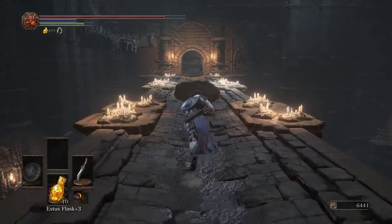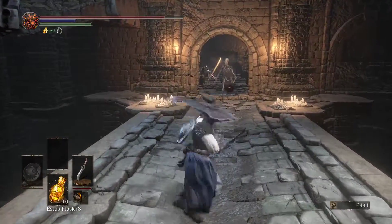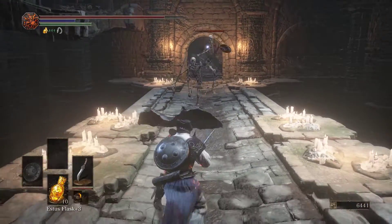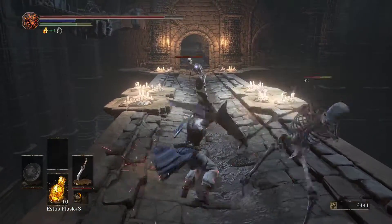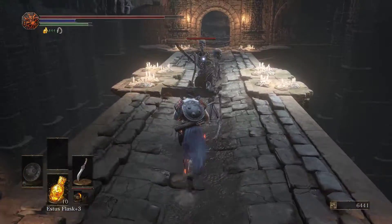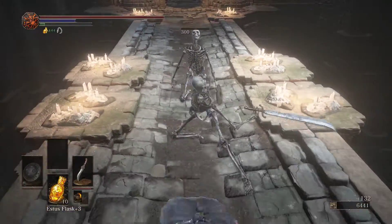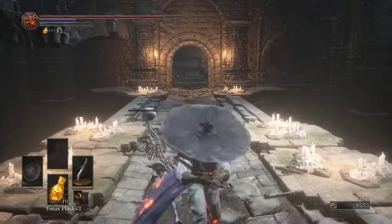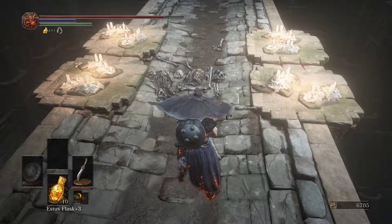We should definitely be getting some large Titanite shards in this area, so you don't have to worry about it. These things are a pain — these falchion-wielding enemies of death. Let's not do that quite like that, because they'll reform.